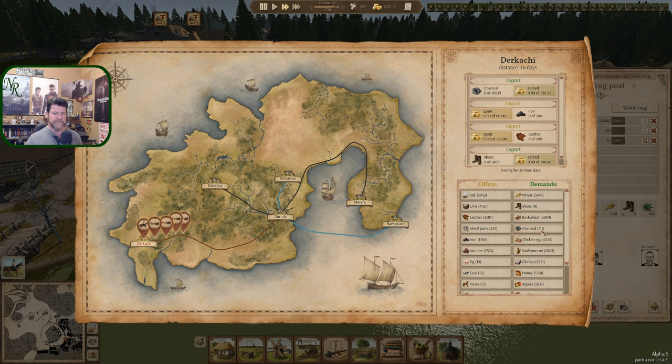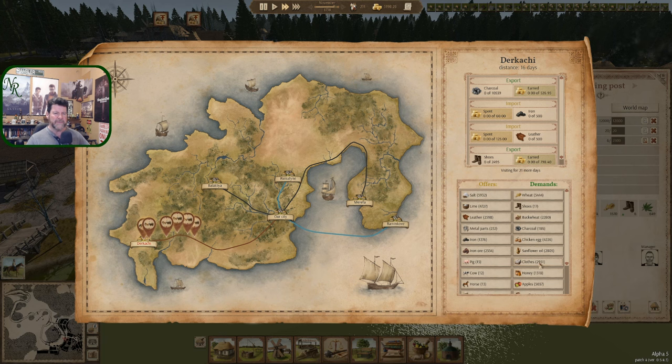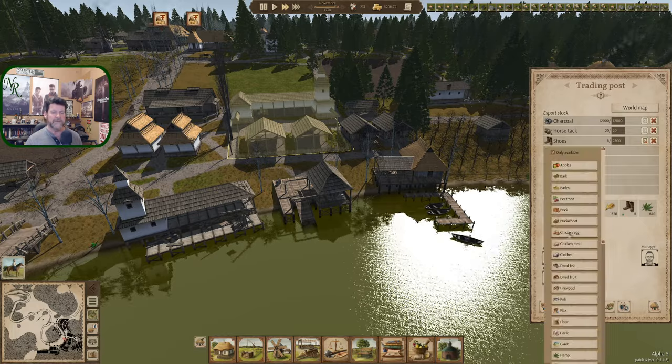Buckwheat, charcoal, chicken eggs, sunflower oil — we'll not mess with that right now. Clothes — we're barely ahead again. So that hemp came in, maybe it's gotten shifted out, and they're starting to make textile again. Honey — we're actually sitting pretty good right there. Let's sell off 600 of it. Deal — move 600 honey into here.